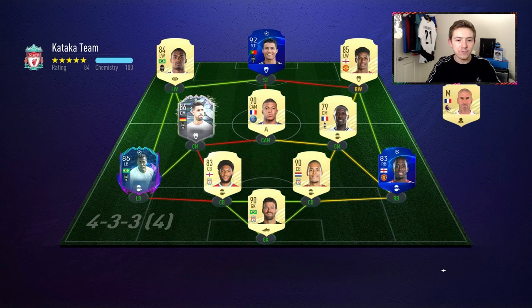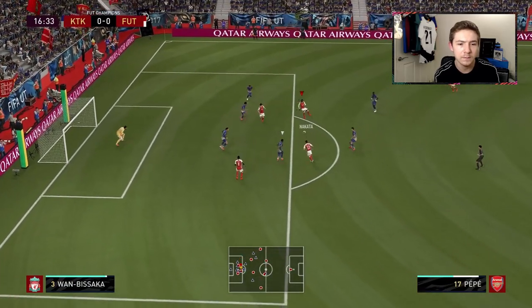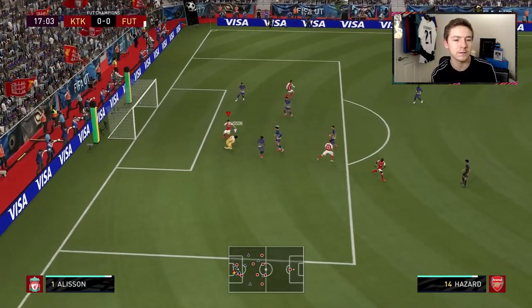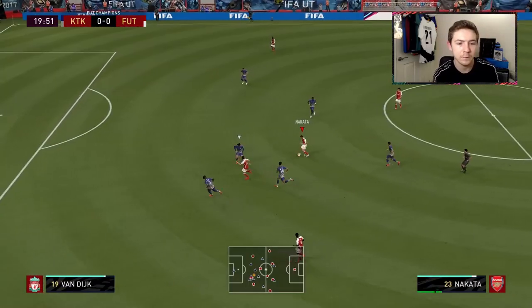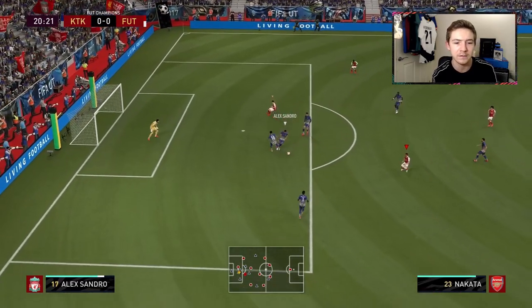We are up against Ronaldo and Mbappe once more in Weekend League. Slays it into Hazard — oh, I just couldn't slam that one home. Nakata puts in a nice ball in behind, Hazard has got to it but Aleksandre does well to cover.